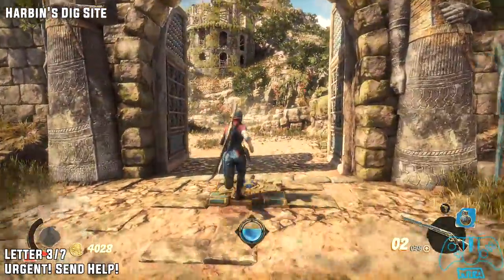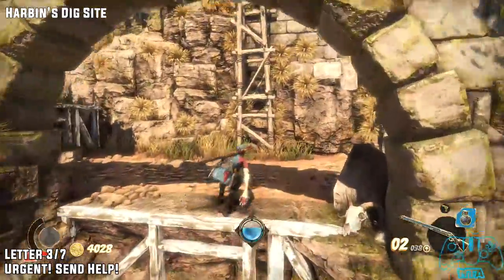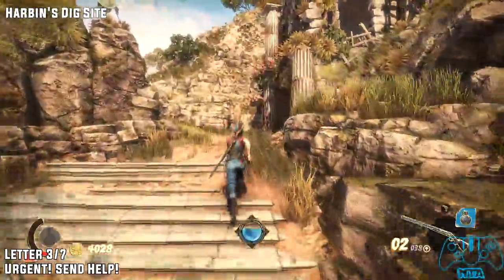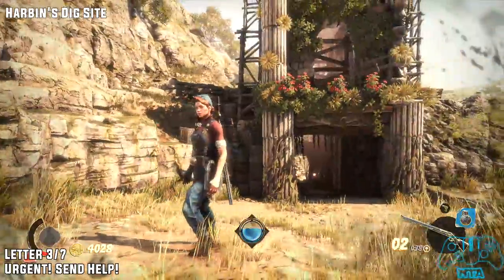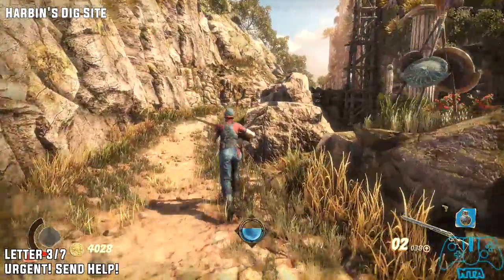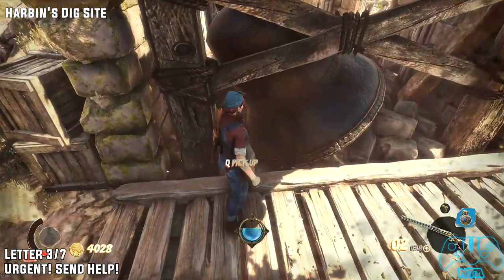Letter number three. From the previous location by the door where you picked up the relic, climb up both of these platforms here. Take a right and head up the stairs. Go left — so left would be a cave — go right instead and go up the slope. Carry on over a very small bridge and you will find the book off to your left hand side.